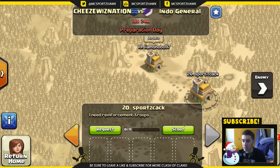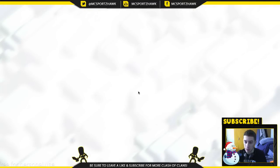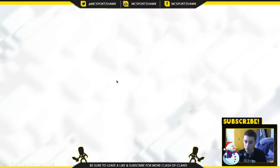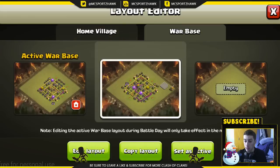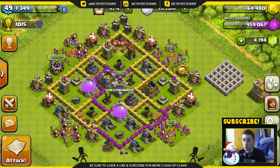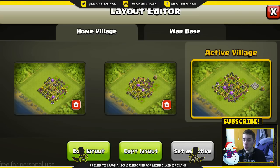SportsComp's the last one on here, but that's not gonna be for a while. So let's make sure we edit our war base real quick. Oh, this is ugly, ugly, ugly. You know what we're gonna do? We're gonna go and just copy our current war base because this one is just garbage. We haven't been in a war in forever. Active, copy, war. There's our war base. We're gonna fix that because we need to fix our war base.